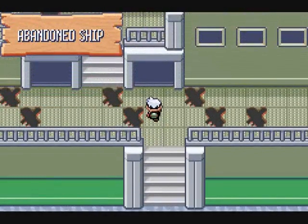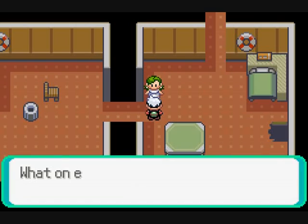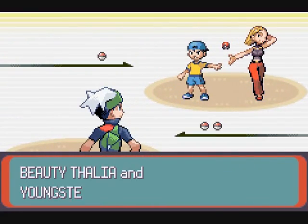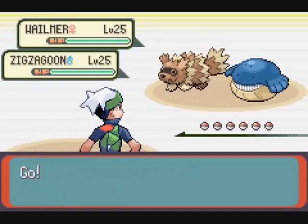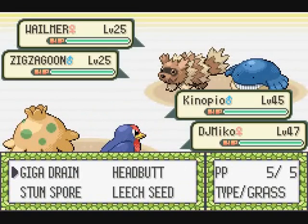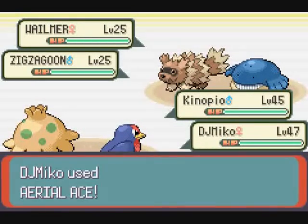We need to check out this abandoned ship. There are various trainers and also some things to do here, so may as well check it out. You can technically access this place as soon as you have Surf, however you are going to need Dive to actually get through some parts, so may as well save it for now.